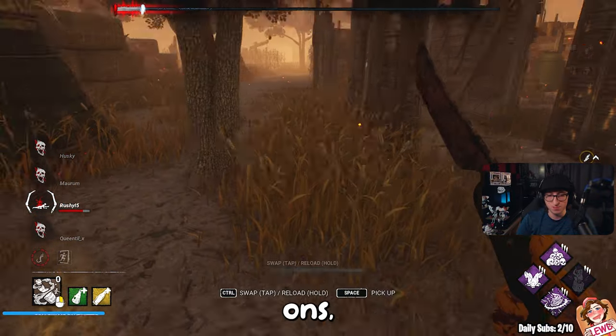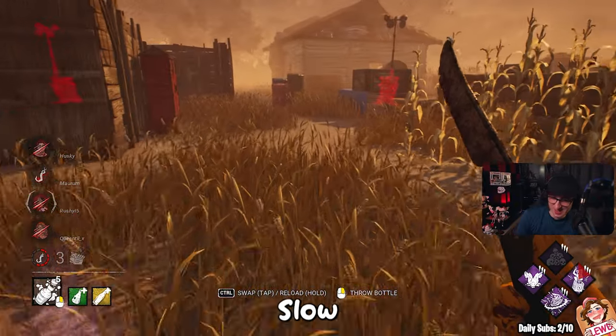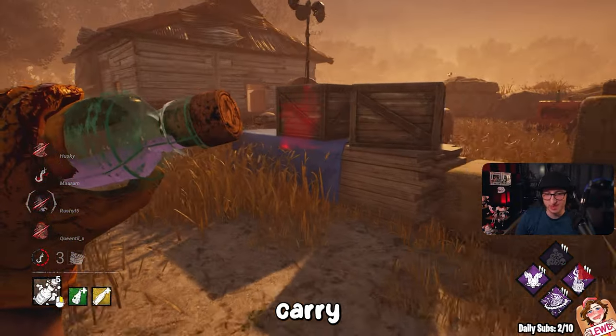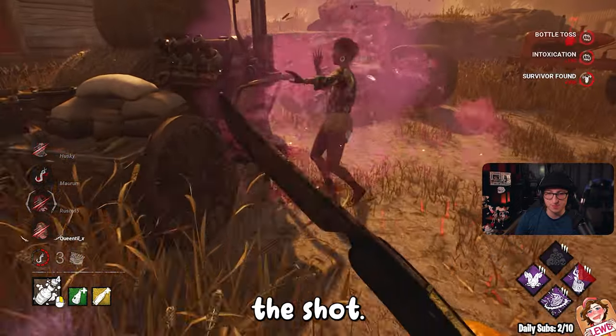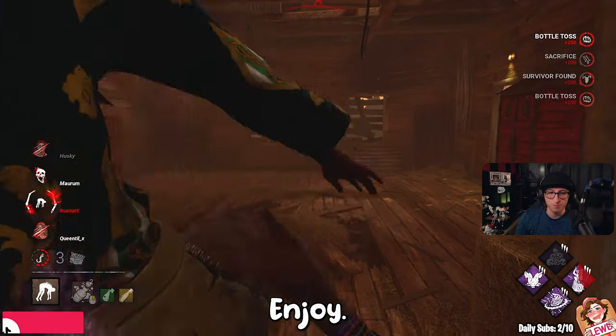Now let's talk about the add-ons of this build. We have Placer Bleach and Sticky Soda Bottle, which is perfect for beginners to slow down the survivors and allowing you to carry an extra bottle if you miss your shot. Hopefully you enjoy these two matches running the clown build. Let's dive in — enjoy.